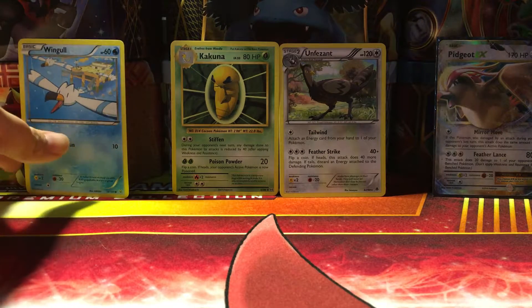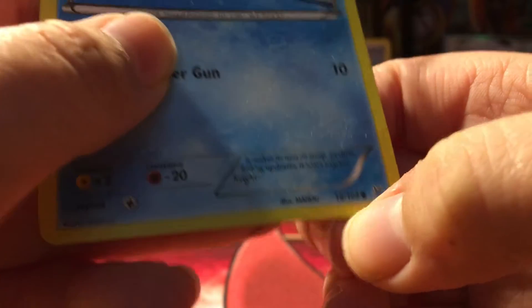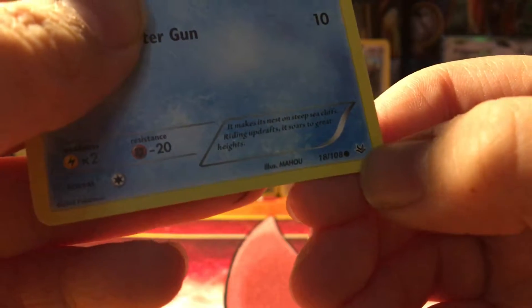You can see that Commons have this little dot right there, and what is right there is the set number — so that's the 18th card in Roaring Skies.